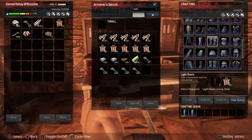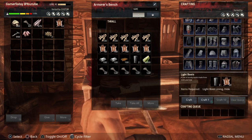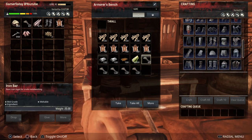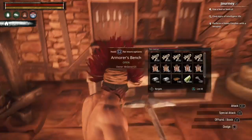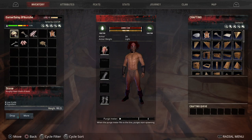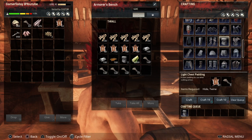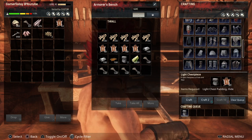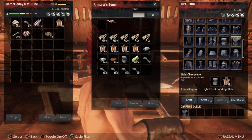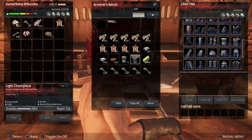Now we're going to make the light boots — two linings and a bit of hide — and there we go. Let's equip those as well. And there we go, the boots are on. For the light chest padding, you need one lining made from 20 hide and five twine. Then use that lining plus 20 more hide to craft the light chest piece.